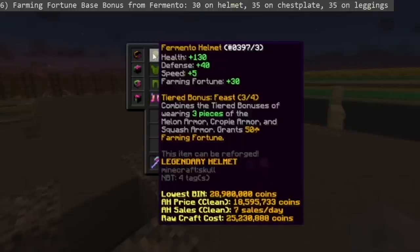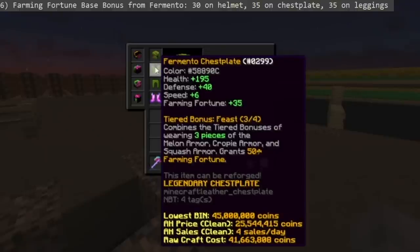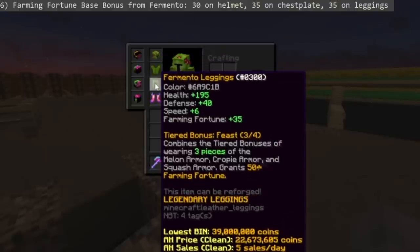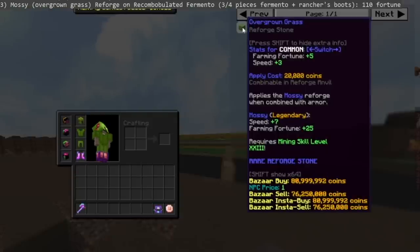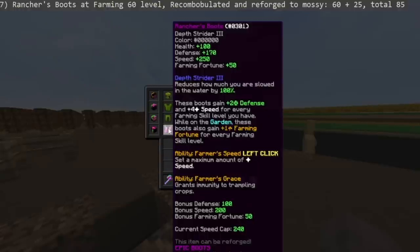Third, you'll get the base bonus from your 3/4 fermento armor: 30 on the helmet, 35 on the chestplate, and 35 on the leggings. Get the mossy reforge from overgrown grass on your 3/4 recombobulated fermento for another 110 fortune, and the Feast ability (the fermento armor special ability) gives another 50 fortune. The rancher's boots, reforged to mossy and recombobulated, grant 25 fortune on top of the 60 fortune from farming level 60, for a total of 85 fortune.